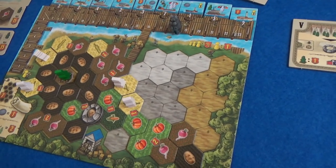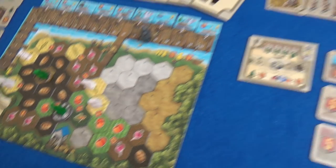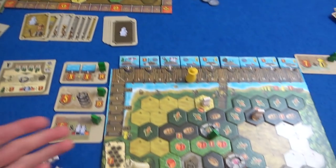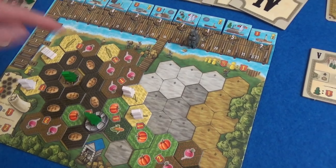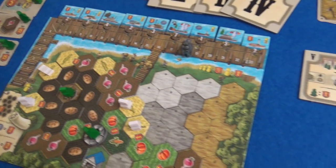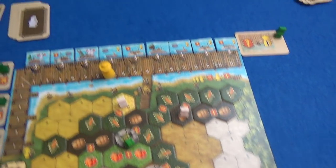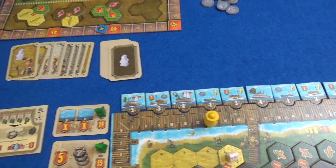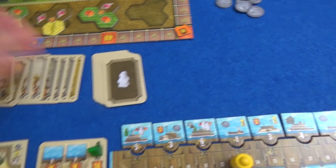Marty scores his nine-potato well for nine points. Then he scores his nine harvested onions. Finally he scores a six-point card — better than nothing. Surveyor scoring: I have five surveyors out for five points; Marty has six for six. For New Orleans agents: Marty gets four, I get five. We're in the same position again.